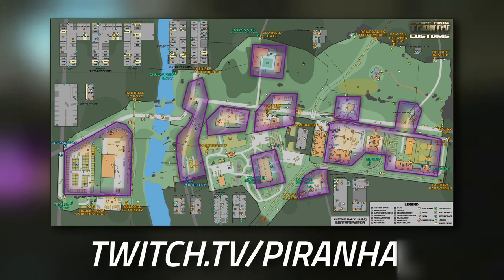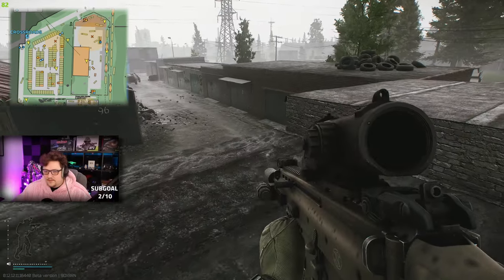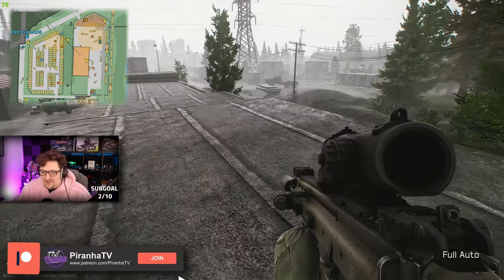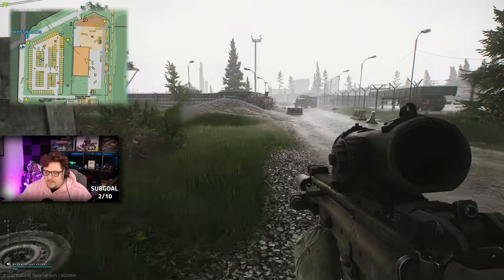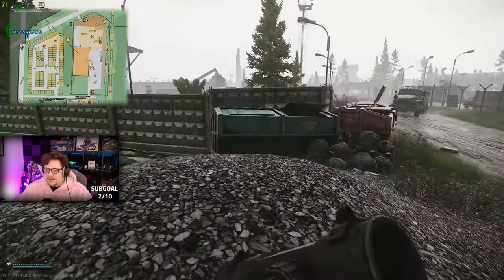We're going to start off on the left-hand side of the map, which is the Customs side — the big red side with the storage units. You can get a decent amount of scavs here, maybe three to five. They do walk between the storage units and the big red building, so just watch out for the grass hallway which separates the two, because they can see through grass where we can't.